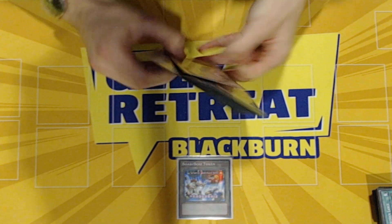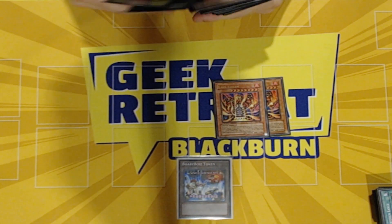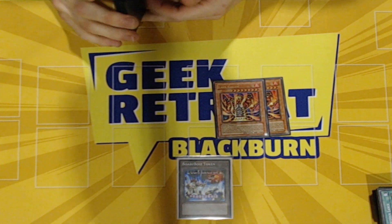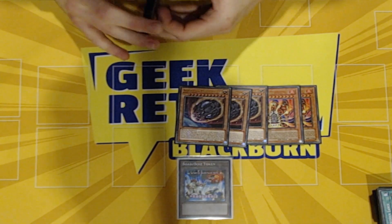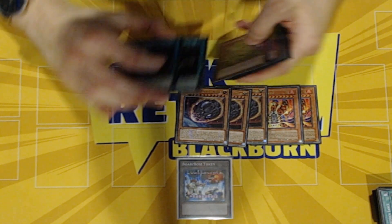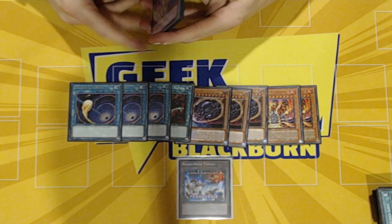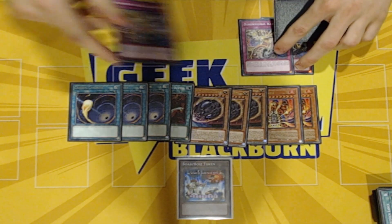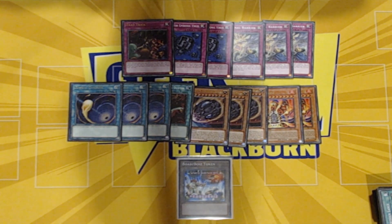Side deck: double Long Golem just for the problem boards — it really hurts the Unchained matchup because they're normally ending on one and you can wave and it just helps their entire board. Triple Nib for Rogue and again Unchained — you can Nib them and sometimes they don't have the hand to play through it. Back row hate because we don't like back row when we're playing Kash. Track Tricks is a horrible matchup and just back row in general. D Barrier for every Rogue matchup in the world and double Virus on Track Tricks just to help search whatever you need.